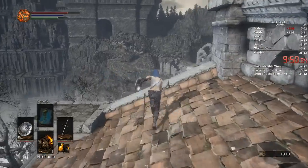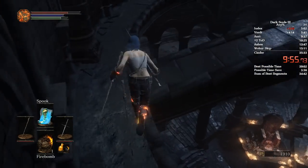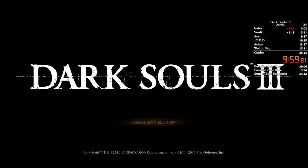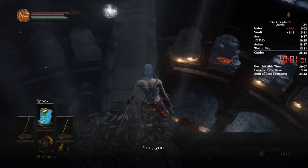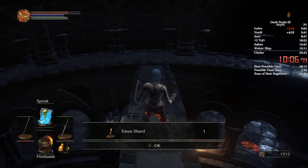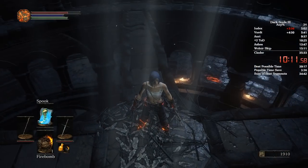Now what you need to do here is get out your staff. Run across these railings here, spam A so you skip this dialogue. You don't want to fall off — that's something so easy that can happen, you can just slide off, so be very careful when walking along these railings. If you fall off, you can just quit out, skip this dialogue again, pick up this Estus shard, and sprint back to the spot. When you get here, cast Spook.